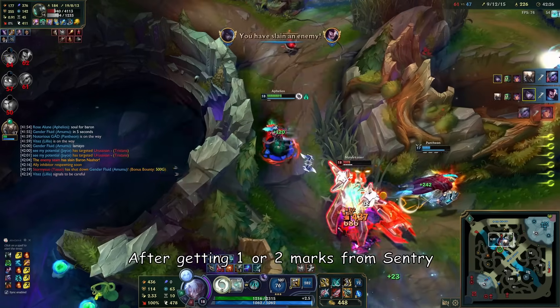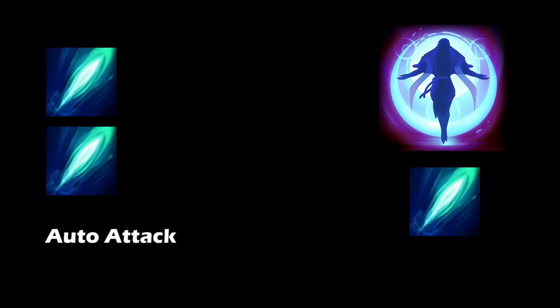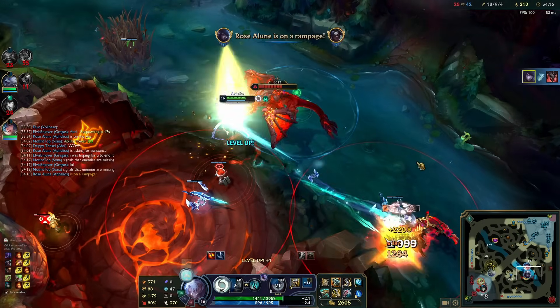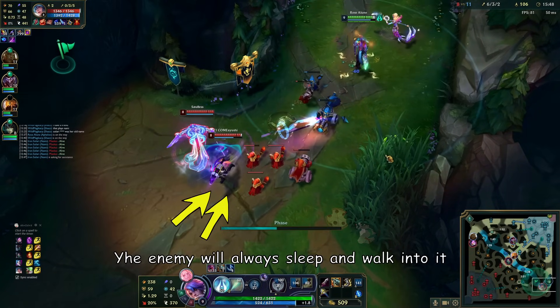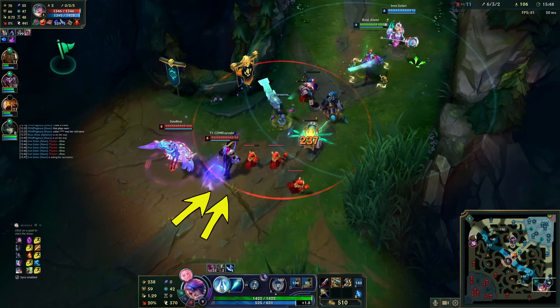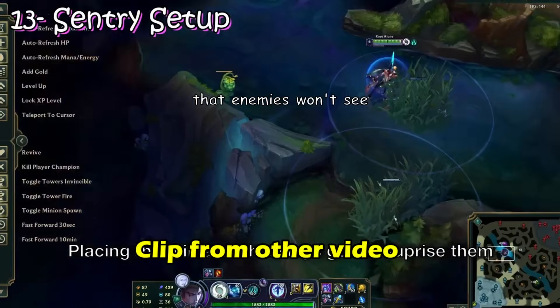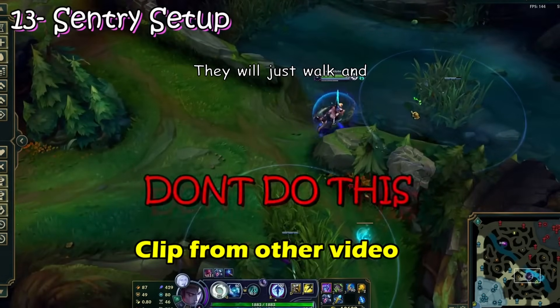After getting 1 or 2 marks from the sentry, you can cast your Calibrum Q, mark, auto attack, and if your ultimate is ready it will add ultimate damage, mark, and another auto attack. Place your sentry in the right spot, then walk back — enemies will walk into it. You can also leave your sentry in bushes so enemies won't see it. Set this up before dragon or baron and they will just walk in and instantly die after 2 or 3 marks.